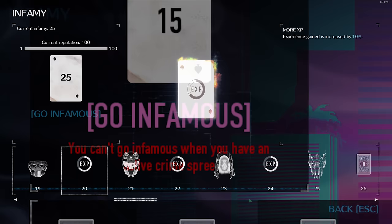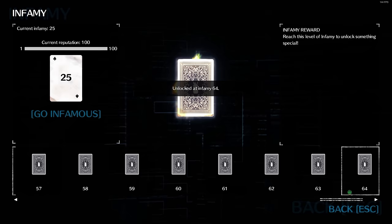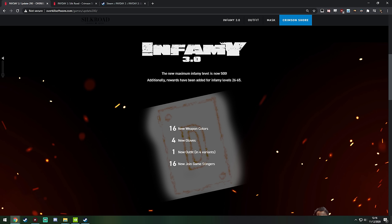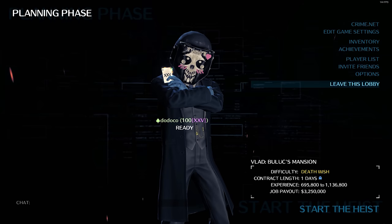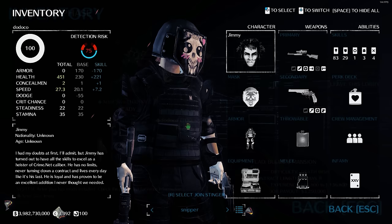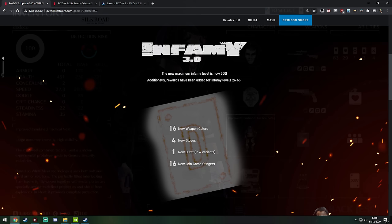What about people like me that have already reached max Infamy rank in Infamy 2.0? Well, they've added some new rewards you can get, up to rank 65. Just between rank 25 to 65, you can get 16 new weapon collars, 4 new gloves, 1 new outfit with a couple different variants, and 16 new joined game stingers. What's a joined game stinger? When someone joins your game that has gone Infamous before, a special sound will play. My game is modded and I use the Mysterious Stranger from Fallout as my sound, but you get the idea — when someone joins your game, you get a neat little sound that flexes your E-peen. To access this, just select the join stinger option in your inventory menu.